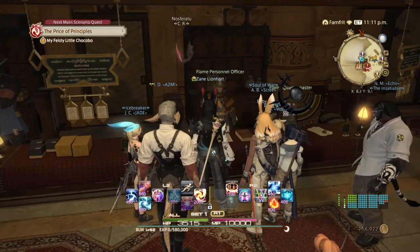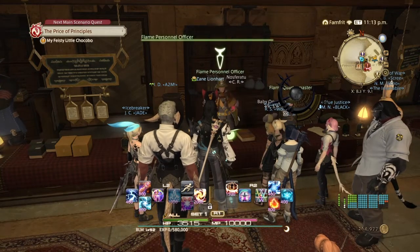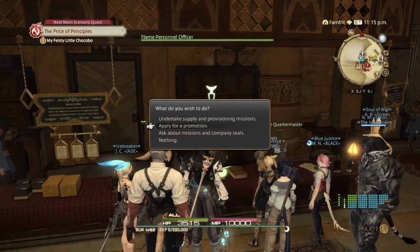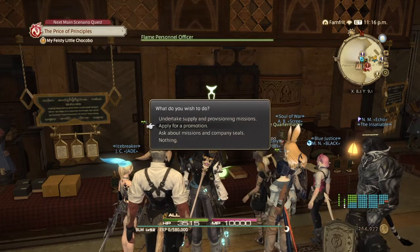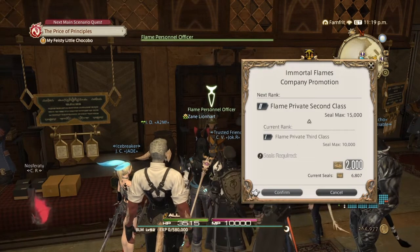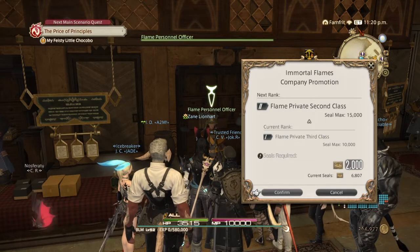Once you join your Grand Company you'll get your hunting log, then go to the Personnel Officer and apply for promotion. You'll want to get to Second Lieutenant to unlock housing, so that's another reason to push through the ranks. When you apply for promotion they'll tell you what you need. For the first promotion you need to pass in 2,000 Grand Company seals. Since I have 6,807, I can promote right away.